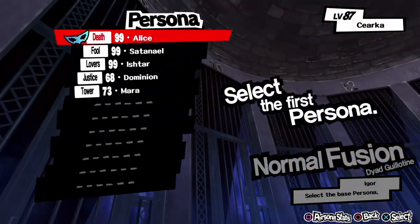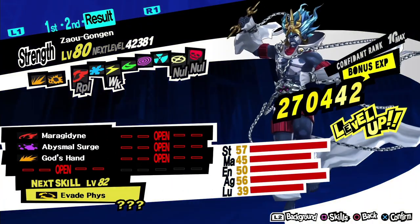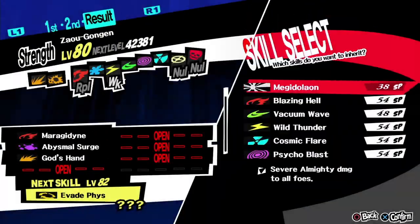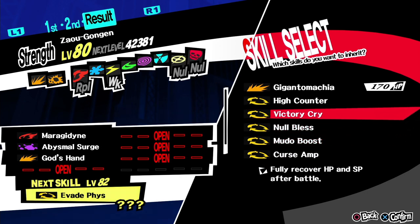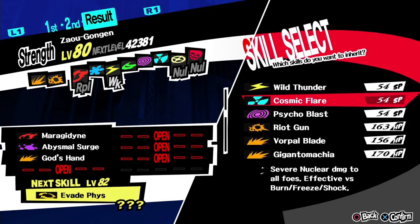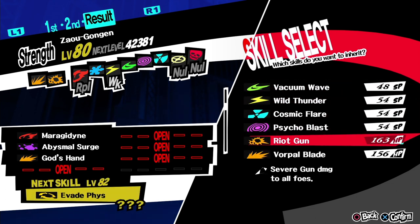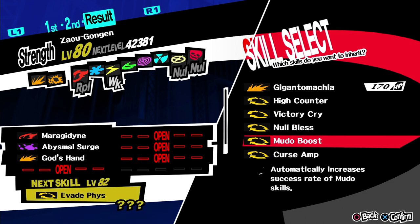There are exceptions of course — some Personas can never acquire certain abilities. For instance, I haven't found a way to put Giganto Machio on Alice, who's my all-time favorite. And of course, Alice's signature ability, Die For Me, can never be moved to another Persona. I believe the same goes for Lucifer's Morning Star, which I haven't found any other Persona that seems to be able to inherit it — not even Satanael.